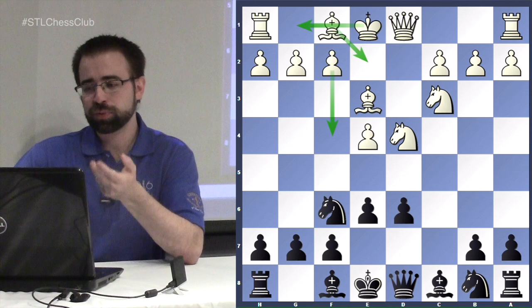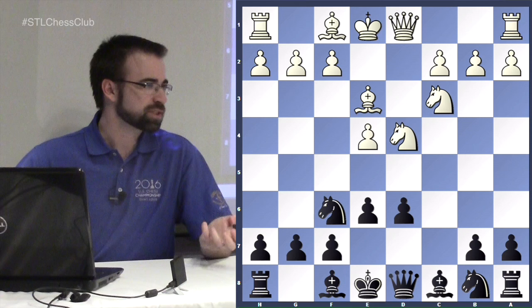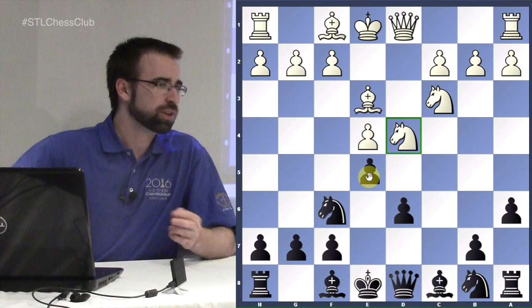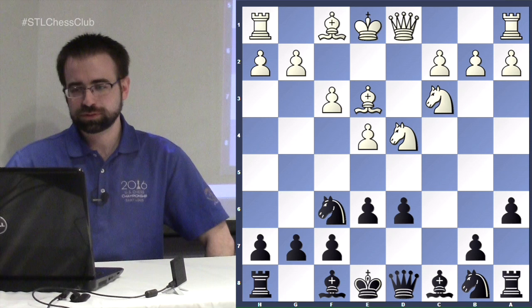White still has the option of going back to classical lines with bishop to e2 and f4, so as black you wait to see what his intentions are with the f-pawn. The main move to keep it in strict Scheveningen territory is bishop to e7, but you can contrast this with a6, which transposes to a Neidorf. After the move e6 in that context you reach the same pawn structure — so this connects the two openings.